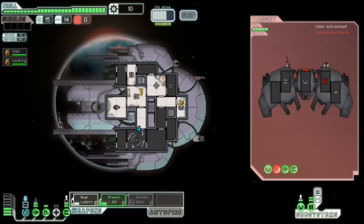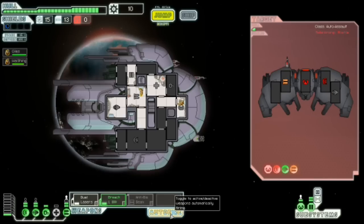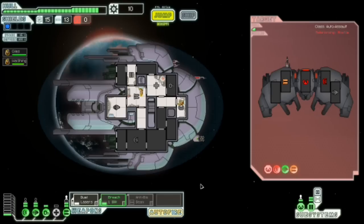Ion Bomb again — there go my shields. Breach Bomb on the weapons. Ion Bomb again, go for the piloting room — you can't dodge. Let's just use the lasers again, try and save as many missiles because we don't need to use them right now. This thing has fucked itself up. Dead.